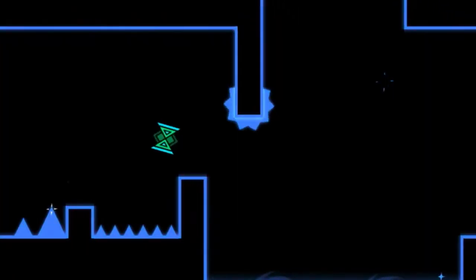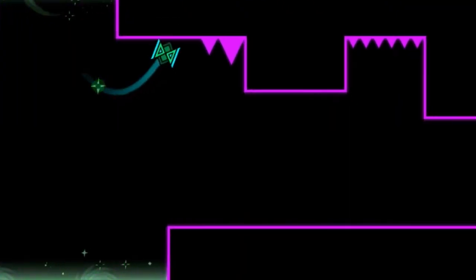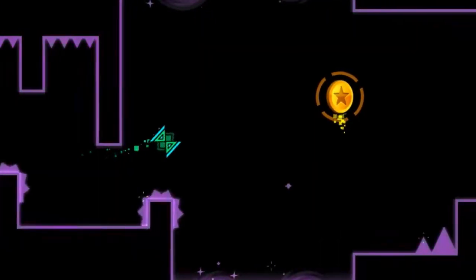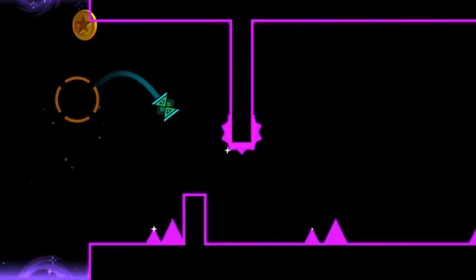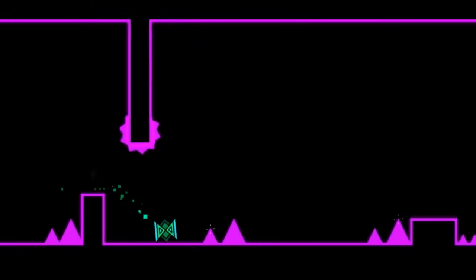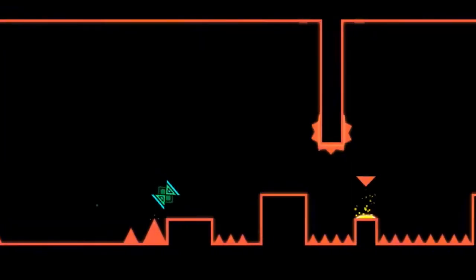The second coin messes around with triggers in a really nice way. You click this invisible orb, and then you have to click a second one, which is only activated from clicking the first one to get the second coin. The circle of your icon when you fly past it gives off a hint that you missed something, and it's a really good job. B.